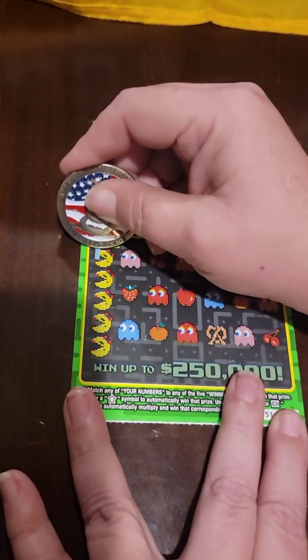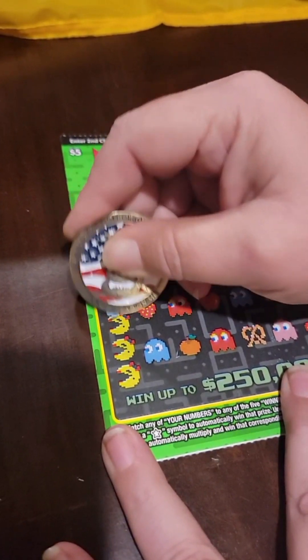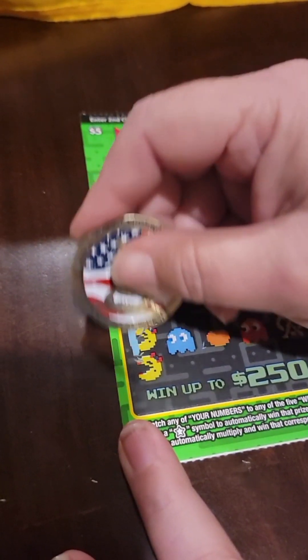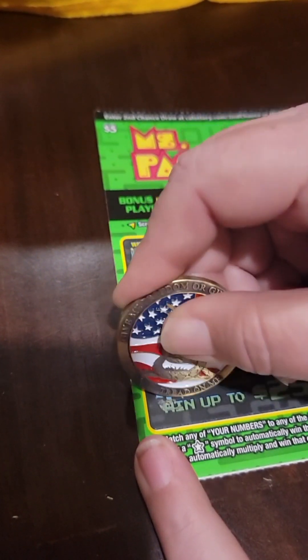I'm going to start with 39 — she's scratching because I scratched the last ones and didn't win anything, so she's hoping she has better luck. I got a new scratcher coin with an American flag on it, kind of military-ish. Okay, so the winning numbers — the Pac-Man numbers — are 34, 12, 19, 23, and 13.